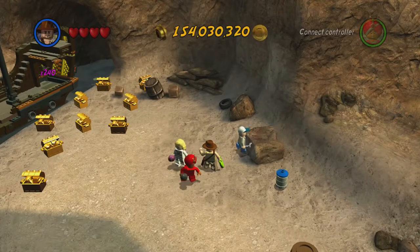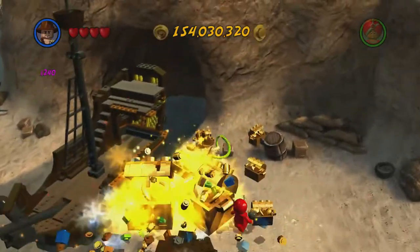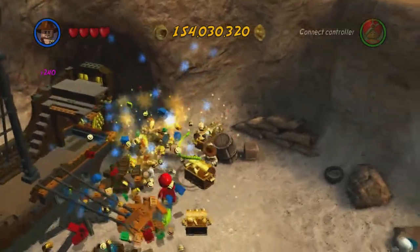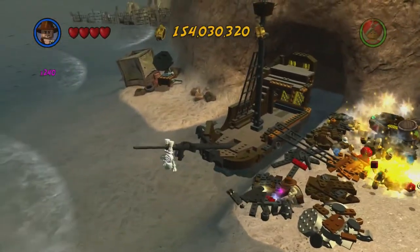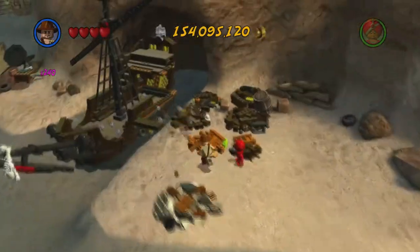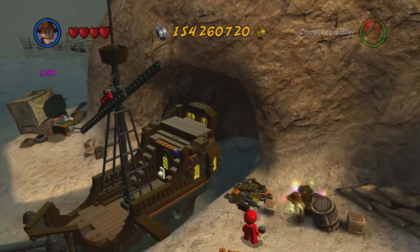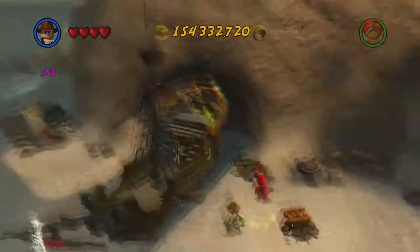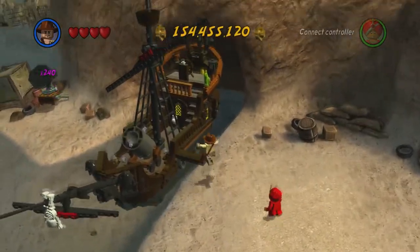As always, we're going to bust open all of these treasure chests, and out will fall Lego pieces. We're going to use all of these pieces to fix this pirate ship. With the ship completed, step onto the pirate ship.